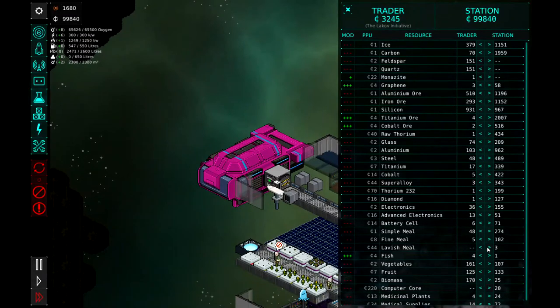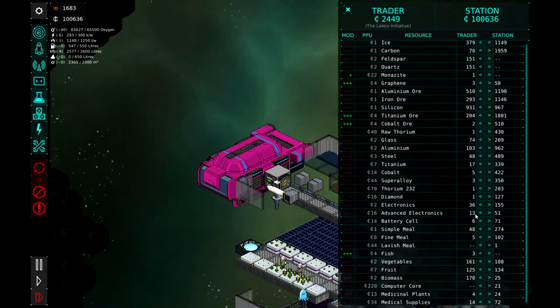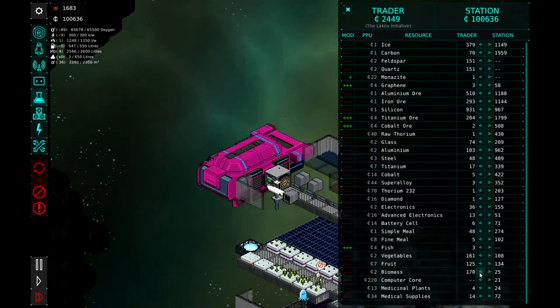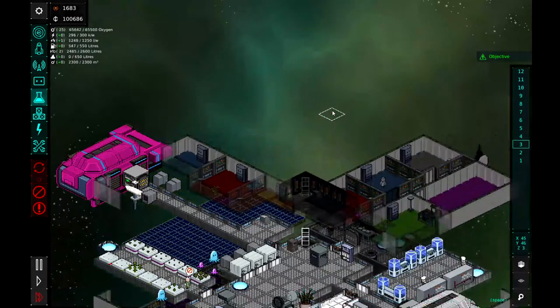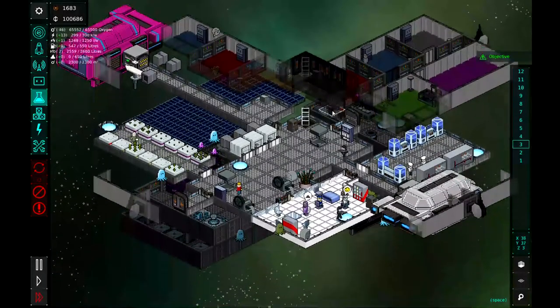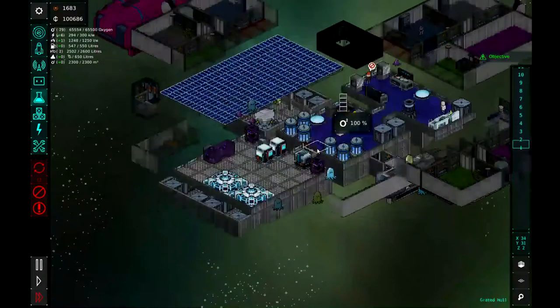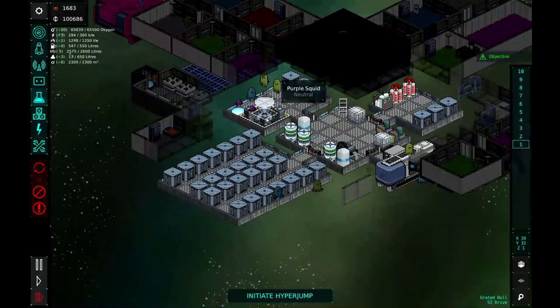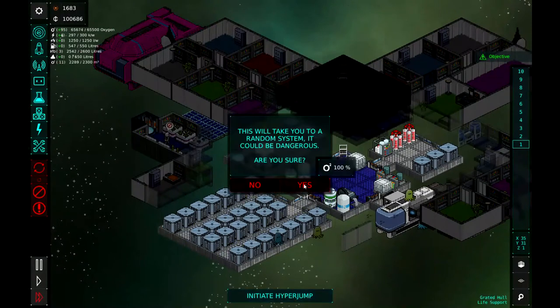We'll buy that one lavish meal and a little fish off them. And then maybe we can sell some titanium ore because we don't need that much. Let's also sell our biomass — get rid of that. All right, so I think we are ready to jump into the next system and see if we can discover our ancestors. Let's go ahead and initiate the hyperjump, and away we go.